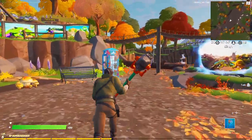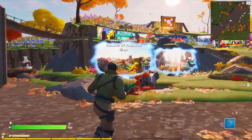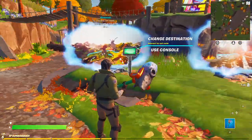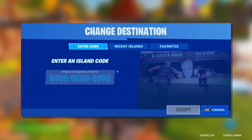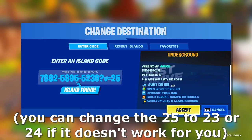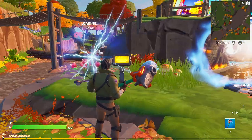To do this glitch, you want to load into Creative. Once you're in Creative, look for this blue thing right here, then go to the right and you'll see two rifts. These are the two rifts we're going to use for the glitch. Go over to the first rift and type in this exact code: 7882 5895 5239, then add a question mark v equals 25. I'll have the code in the description.